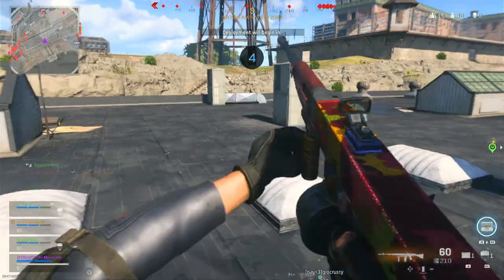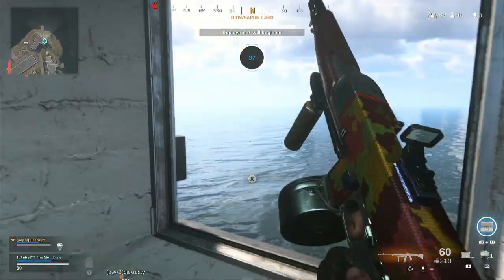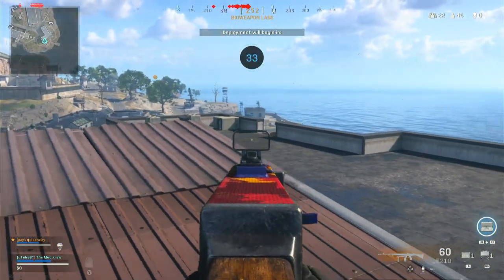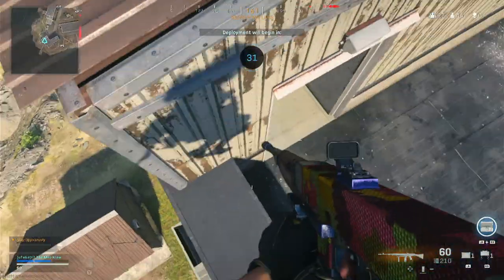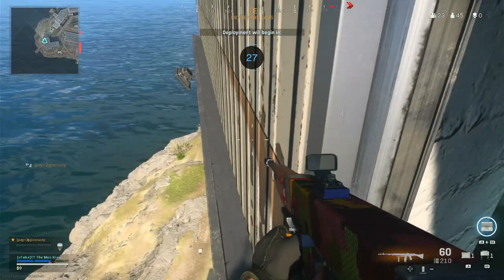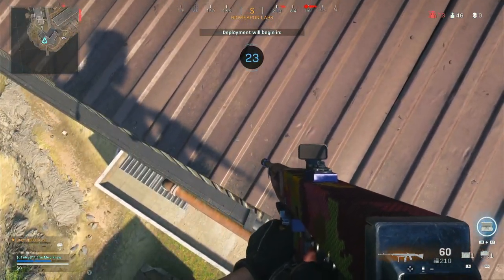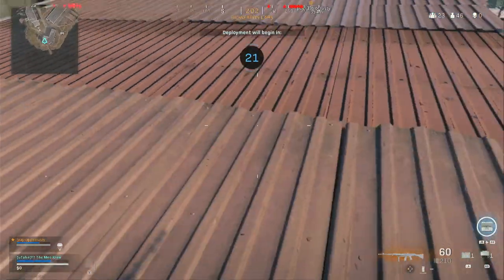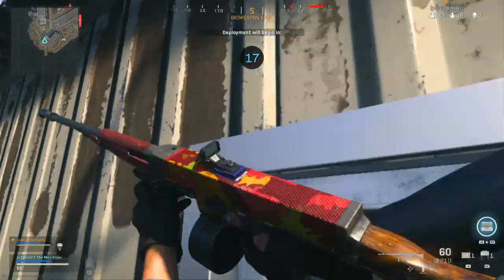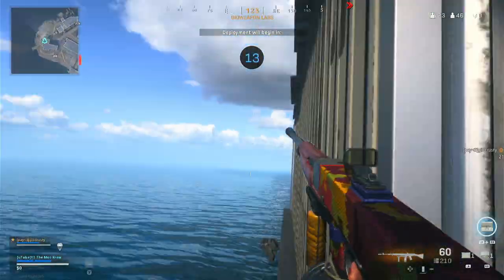Continuing our circle journey around the map, we've got an oldie but a goodie over at Bayo. At the top of the spiral staircase, right before popping out on the roof, you can climb into the windowsill and then mantle straight up onto the rooftop. It can be useful for challenging anyone up top since it's a much more unexpected place to pop out than the doorway — the same reason Santa uses the chimney and not the front door.